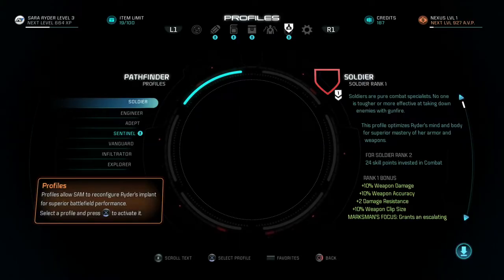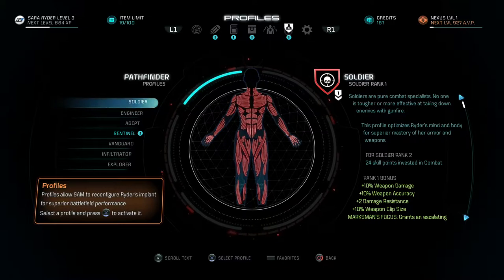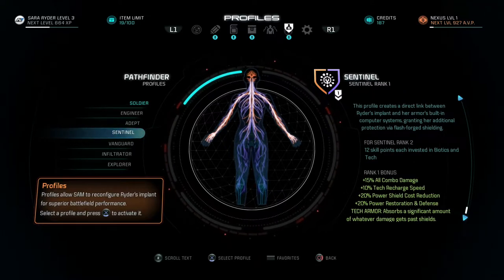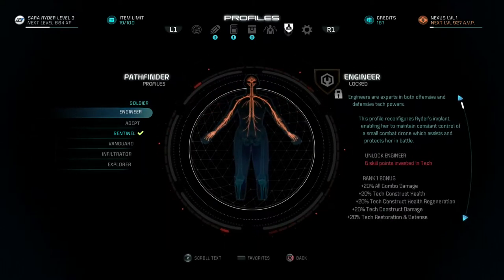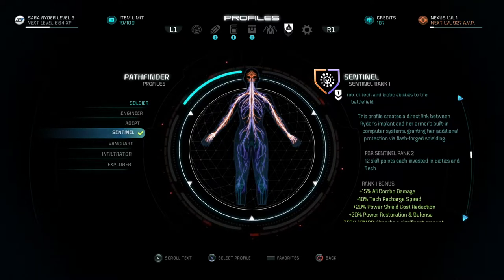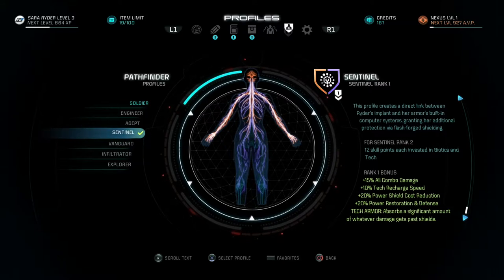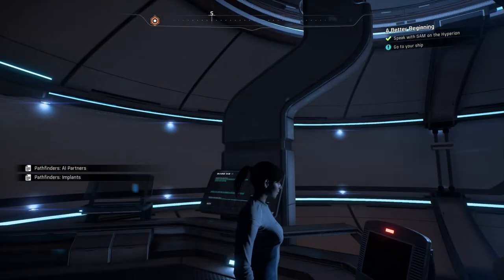Profiles allow SAM to reconfigure Ryder's implant for superior battlefield performance — is that the reason why the passive buffs were so low? Because this wasn't active at the time. Select the profile and activate it. Sentinel — absorbs a significant amount of whatever damage gets past shields, because we're on hard at the moment. I'm going to go with Sentinel. That gives us 15% to all combo damage, 10% tech recharge speed, 20% power shield cost reduction, and 20% power restoration and defense — really good.